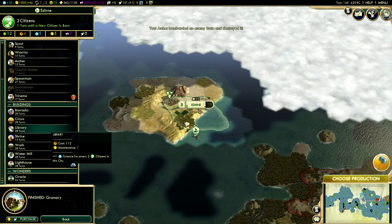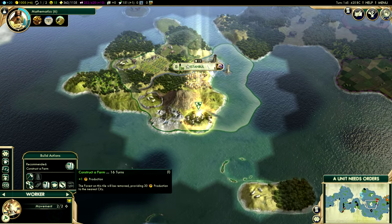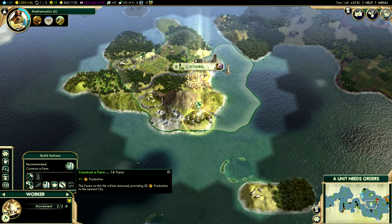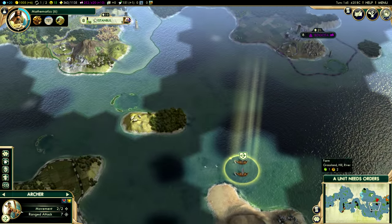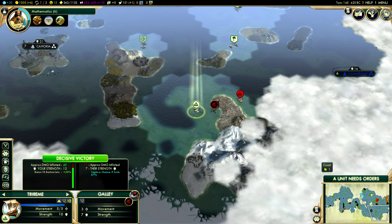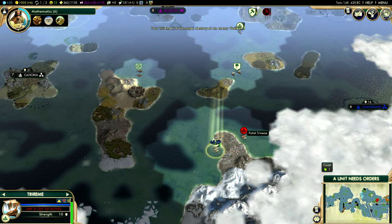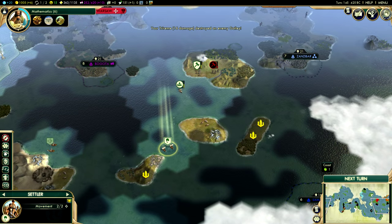It's going to be important for us to boost our science — we're going to go with a library for the city. The best course of action would be a farm for now, until we can find out if these particular tiles have any strategic resources. Of course, if they do, that's good; if not, that's not the end of the world. We did not capture this particular naval unit, but no worries — there'll be plenty of others to capture in the future.